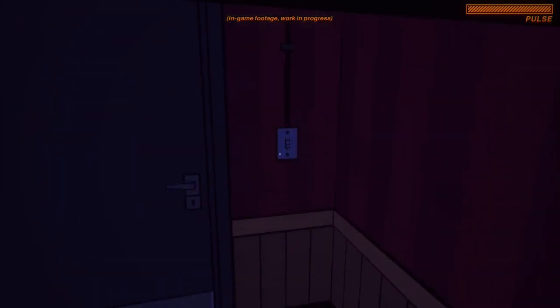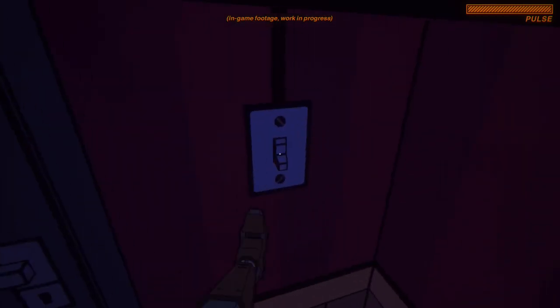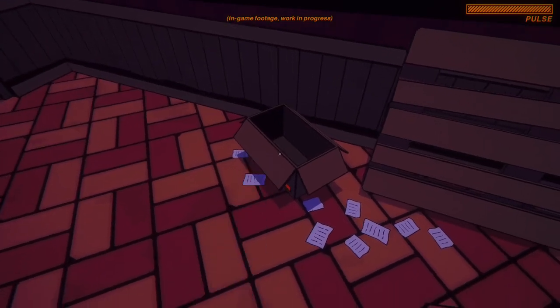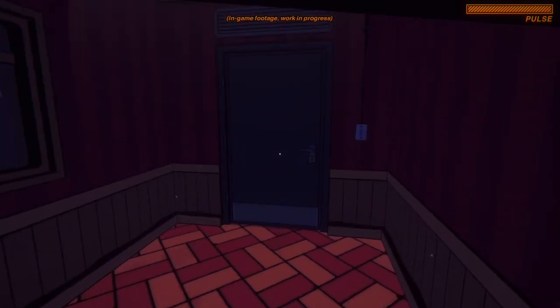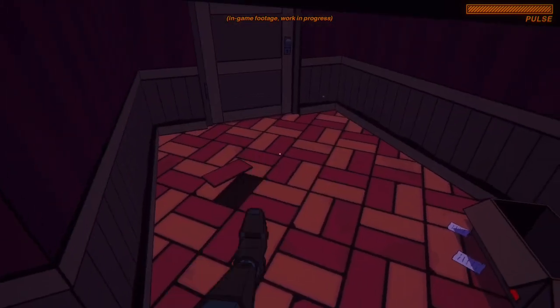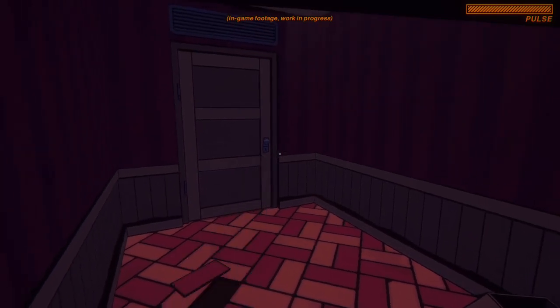In-game footage. We can kick with E - ooh, that's nice, I like that. Has screen shake. Could maybe use a frame or two for the leg coming up, so that it looks like it's actually kicking rather than just being a sprite that goes up and down.